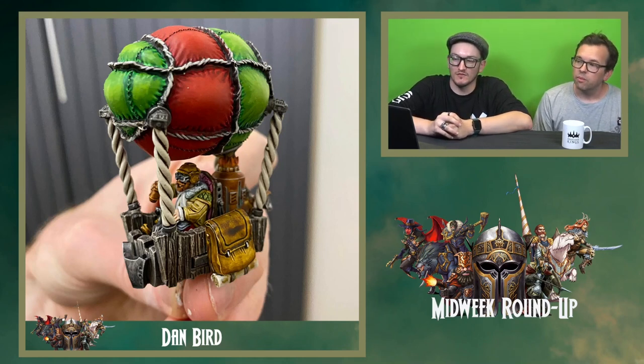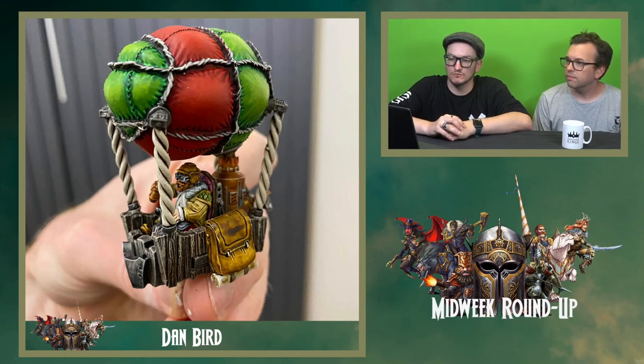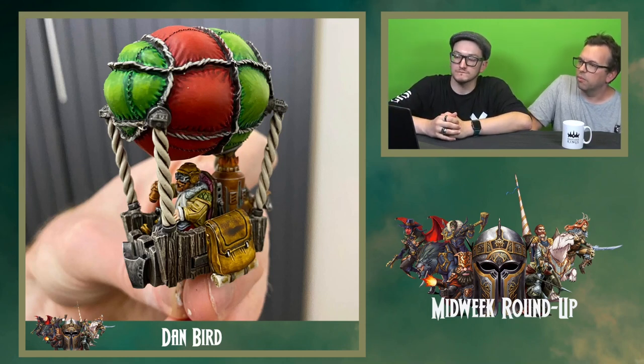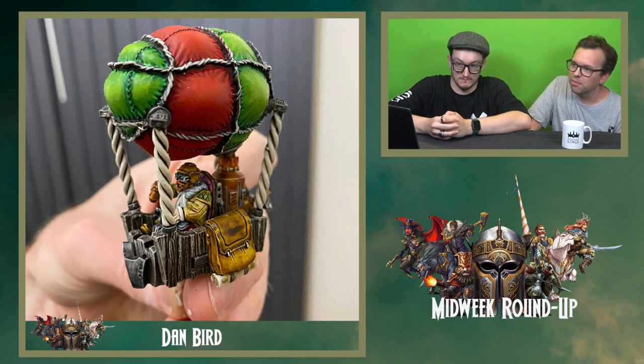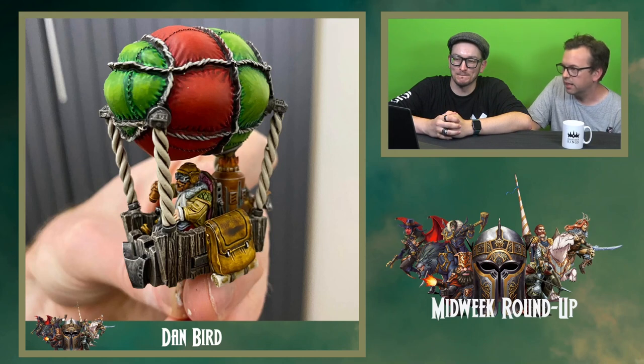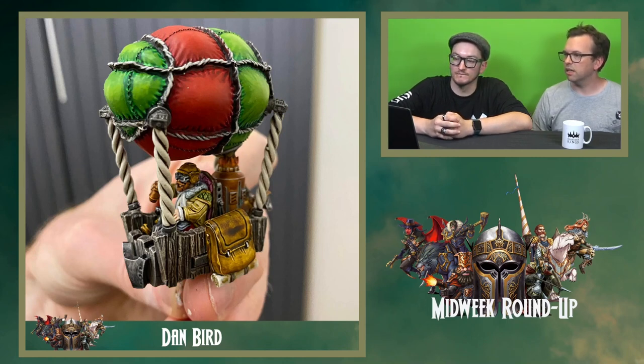Dan Bird's painted up this halfling aeronaut — it's fantastic. I really like how the balloon actually looks like it's got air in it, the way he's done the highlights and shadows in the greens and the reds. He's got quite a large halfling army now. The aeronaut is one of those iconic models for halflings — very good in game, which is probably why he's painting up so many. I converted one of these for my goblins, so we're getting close! The leather effects on the bag and the wood are really realistic looking. I'm looking forward to seeing the whole army finished.